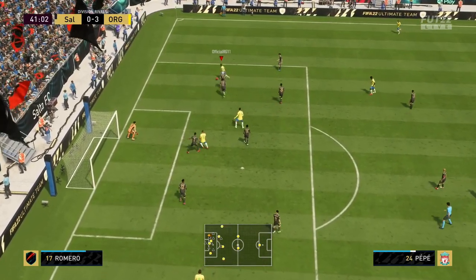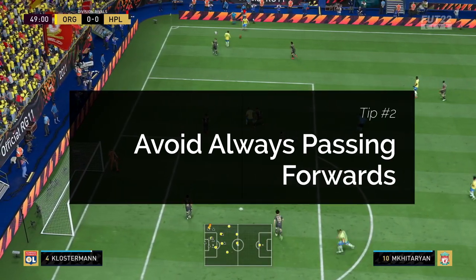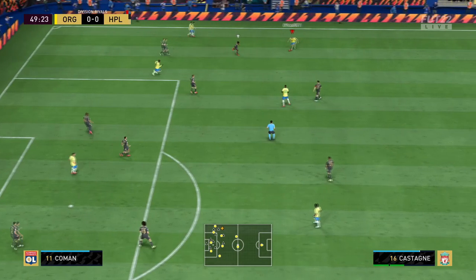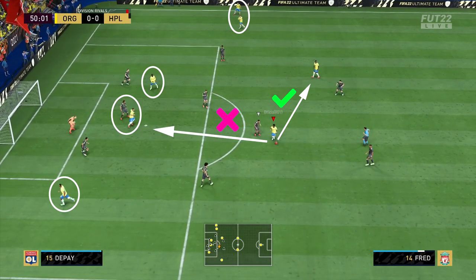Tip two follows on from tip one: avoid always passing forwards. For example, we're in the final third with Fred on the ball. A lot of people would try to drill it into one of the front three strikers around the penalty box — maybe drive it into the striker on the penalty spot. But you can see there's a defender right in front of us, and the chance of interception is very high.